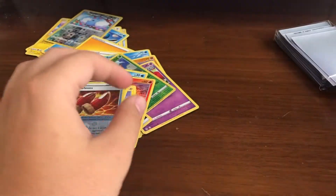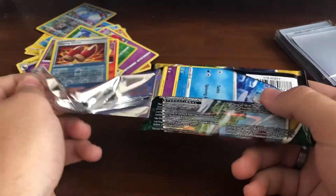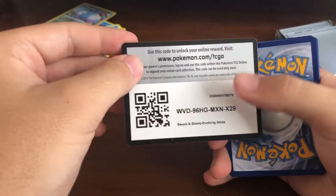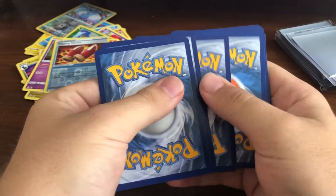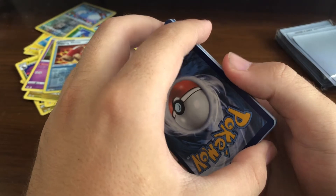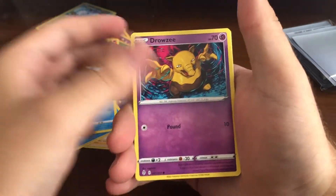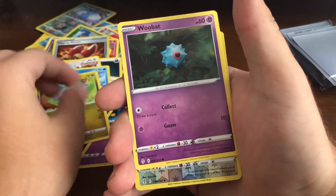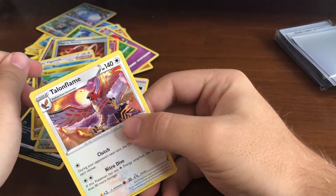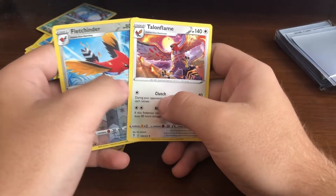It's hard getting the cards in there when you're looking through the camera - you're just top-down and the camera's in the way, trying to adjust depth perception. White code card again - we only had one green code card out of about four packs. Water energy, another dark energy - that's fine as long as we don't have it like five times in a row like we did last episode with lightning energy. Got a Talonflame but it's not even a holographic - that's kind of disappointing.